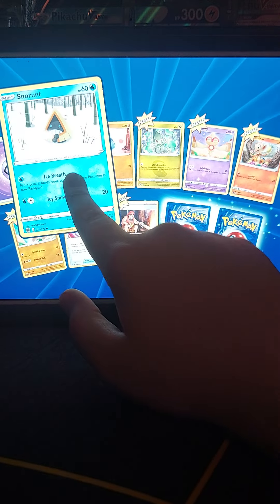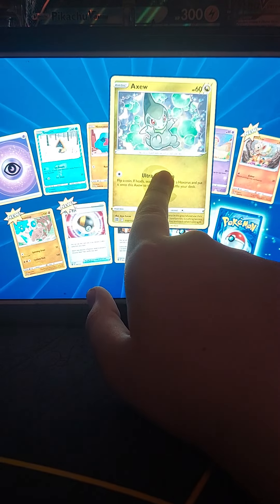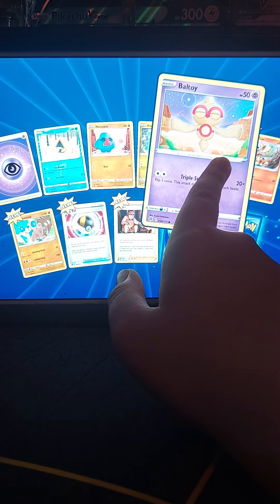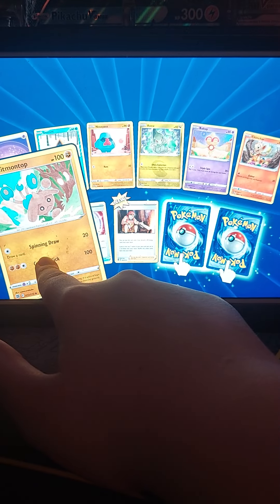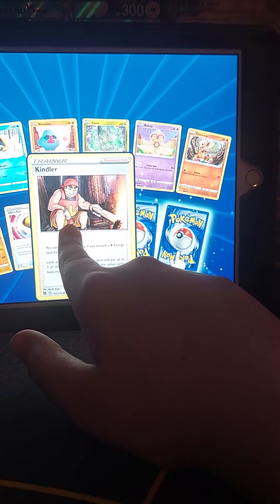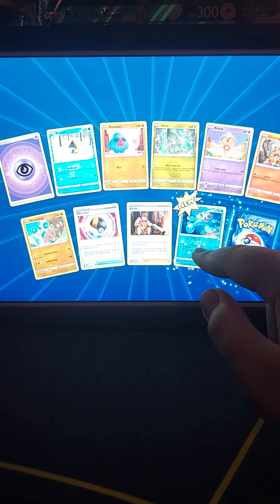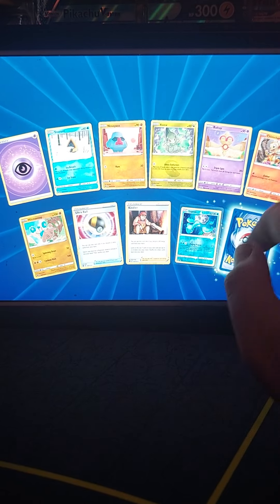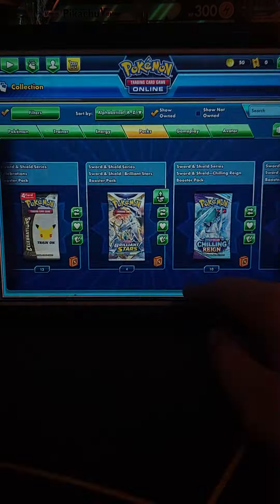Pack seven: psychic energy, Snom, Nosepass, Axew, Ultra Ball, Timburr, Chansey, Hypno, Montop, Kindler. The reverse rare is a Lapras, and a Clank non-holo.